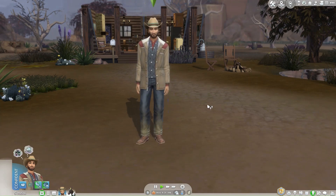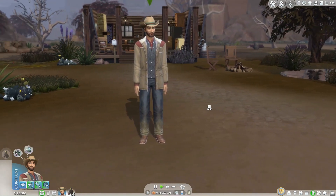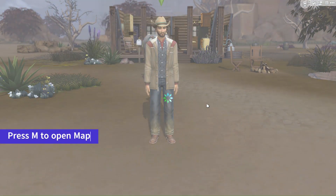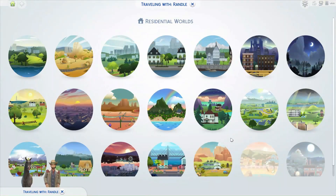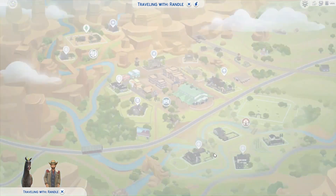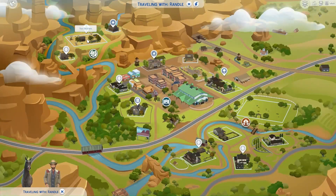So, if you're eager to showcase your equestrian skills, you've come to the right place. To begin, press M on your keyboard to open the map. From there, navigate to the World Select screen and choose the specific world where the horse competition is taking place. As you can see, my Sim and their trusty horse are already here in this bustling world.